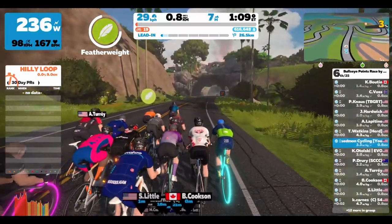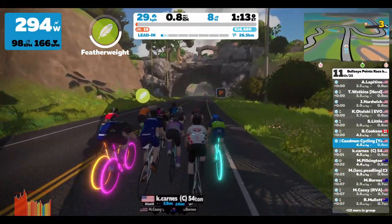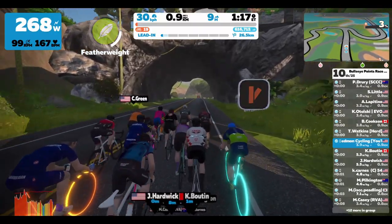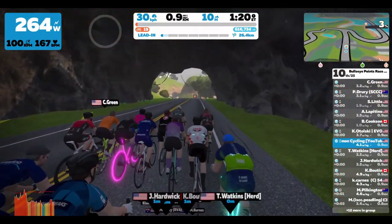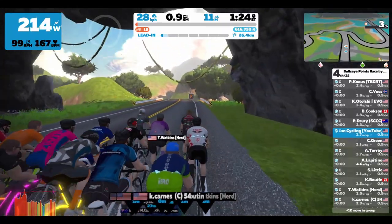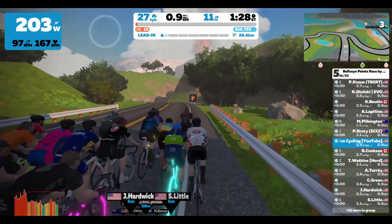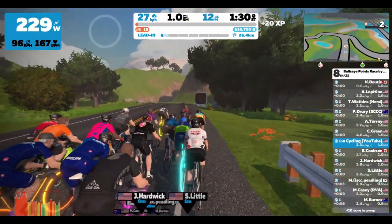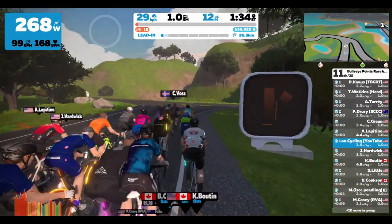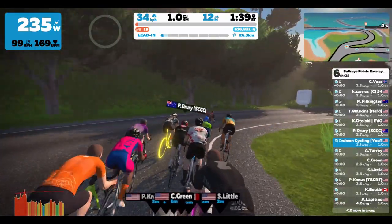I started with the featherweight power-up. I saw we hit a bit of an uphill here. Without knowing the course too well, I was assuming that with six laps around the volcano circuit we'd get a power-up each time around — which we will. So I went ahead and used that featherweight; figured any help would be good on this lead-in. It isn't a very hilly race, but I saw that 3% incline and decided to use it. Also saw another rider using it, so I think it was a good call.